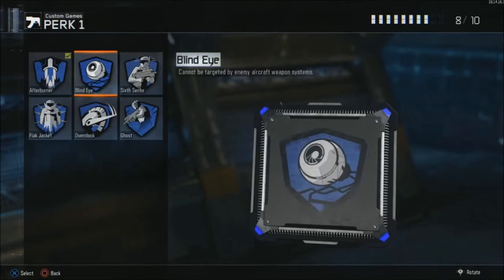For the second perk in the Perk 1 slot, I would recommend not using this unless you're getting pooped on. It is called Blind Eye, and it's very good if they have a lot of assault on you. If they're not calling assaults on you, there is no reason to use this perk.